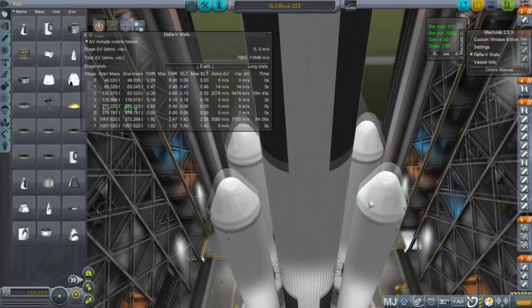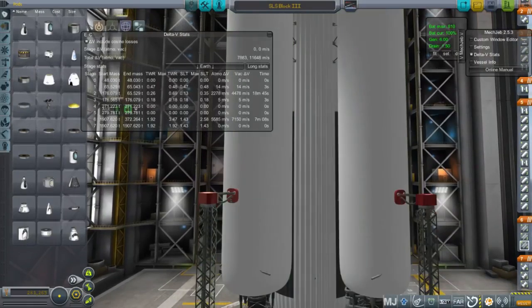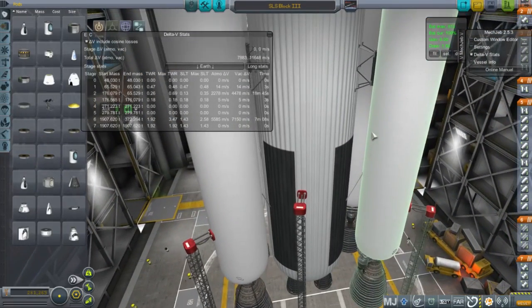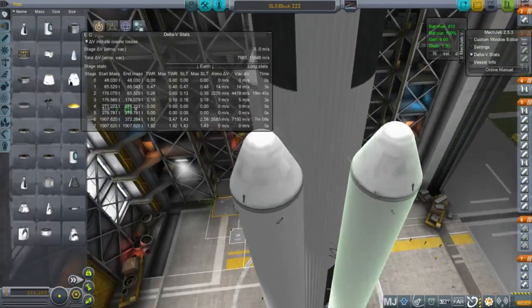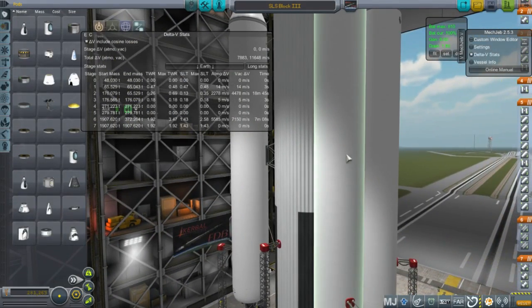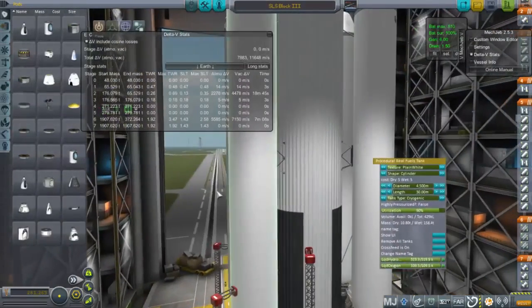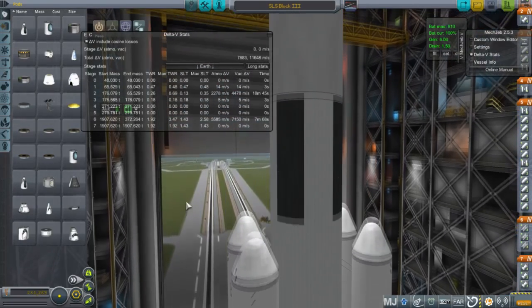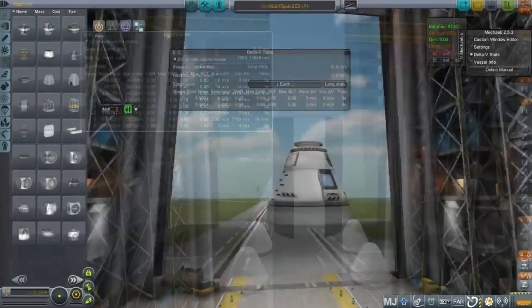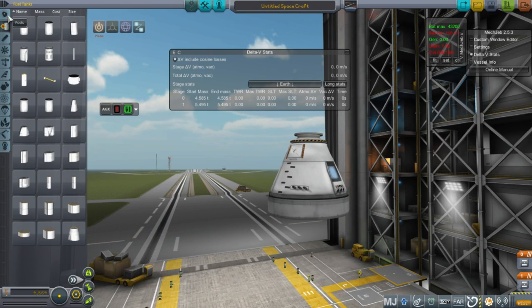As a break, I introduce SLS Block 3. I'm not going to have an SLS Block 2. SLS Block 3 has the same payload capacity to orbit as Block 2, but instead of using Pyrios boosters or the equivalent, it uses 4M1 boosters, placed so they somewhat match the locations of the existing booster hardpoints. The good thing is they're much lighter than the SRBs — all four boosters weigh the same as a single five-segment SRB, so that mass savings allows this to carry as much as Block 2 SLS.